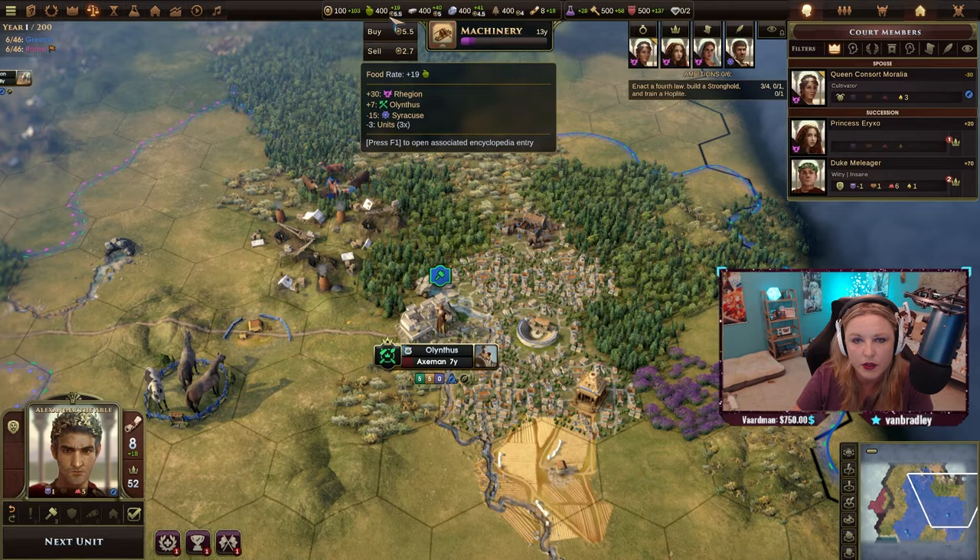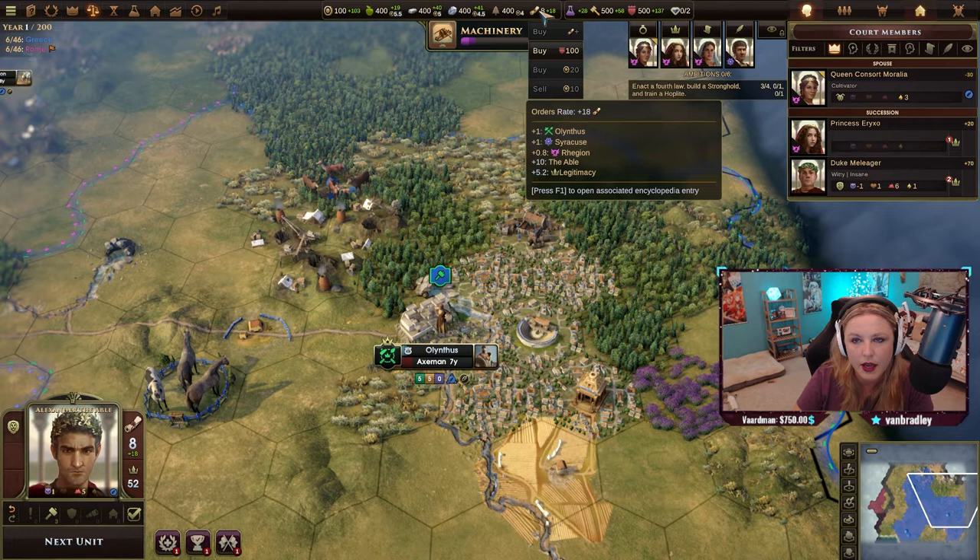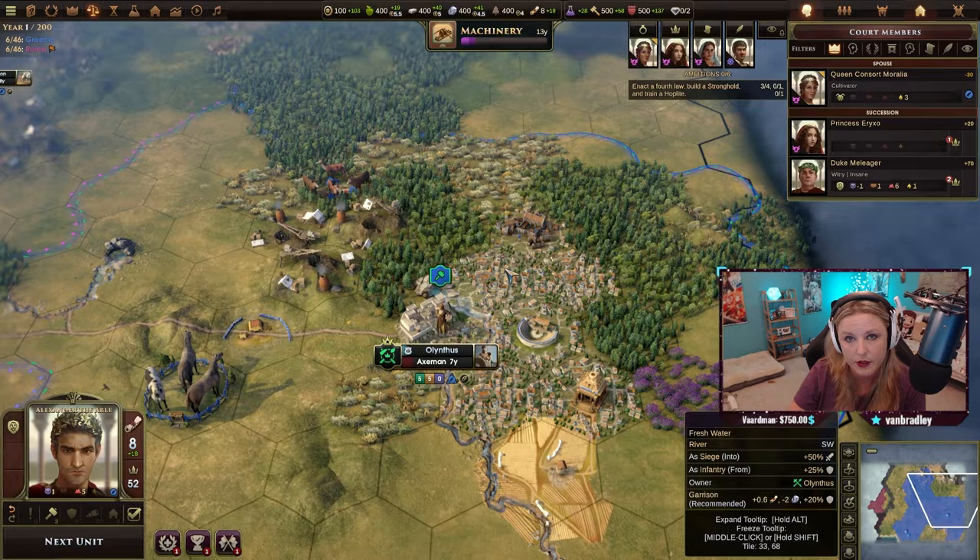There's a dropdown menu. This is our food, this is iron, this is stone, this is wood, and these are orders. As we've seen in the other tutorials, orders are very, very important. They affect your ability of movement on your builders — or workers as they call them in this game — as well as your military.